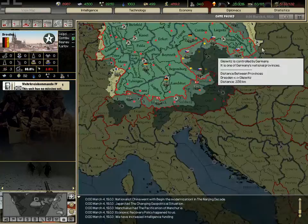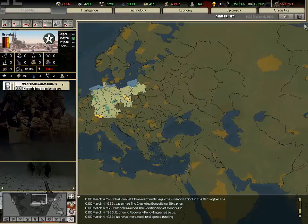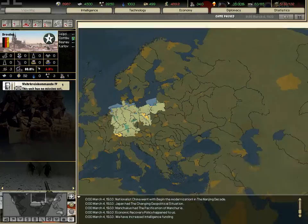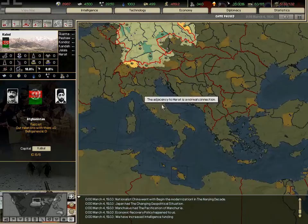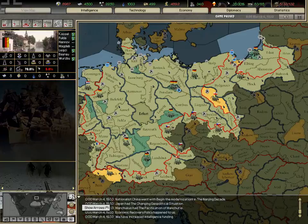Victory points map mode: you need to get all of a country's victory points to annex it. Countries like Afghanistan don't have many victory points — you just need to take their capital and a few other provinces. This button just zooms in and out of the map.